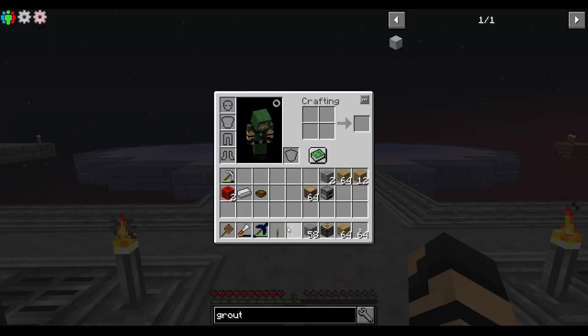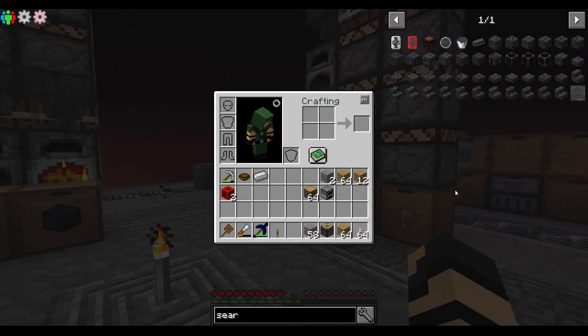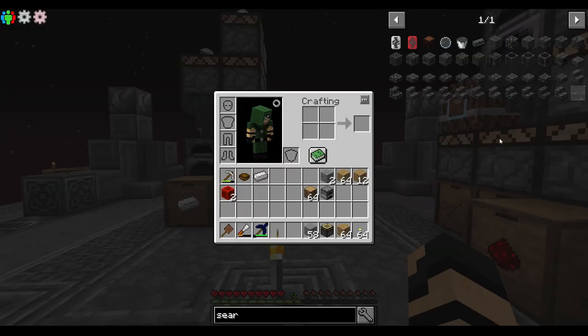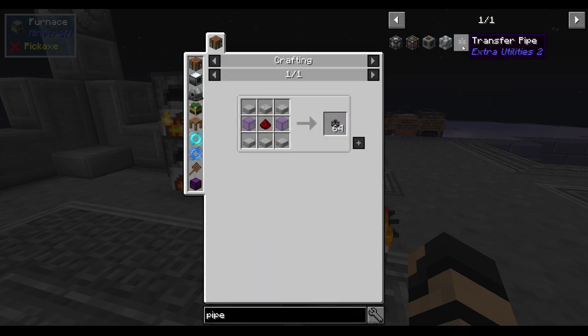I've got 40 sand left over which is actually pretty good because I wanted to use a bunch of sand for glass as well, so that's going to be in the last one. Otherwise we're just making up a whole bunch of seared bricks and glass, which should help us to start making our first smeltery. I think that's a pretty good start — wasn't too bad, a little bit of manual labor. I can make a ton more of those seared bricks because there's some really cool decoration stuff. It would be cool to have the whole platform be made of similar material.